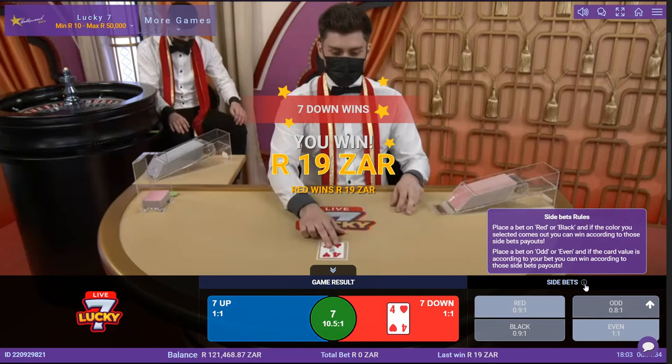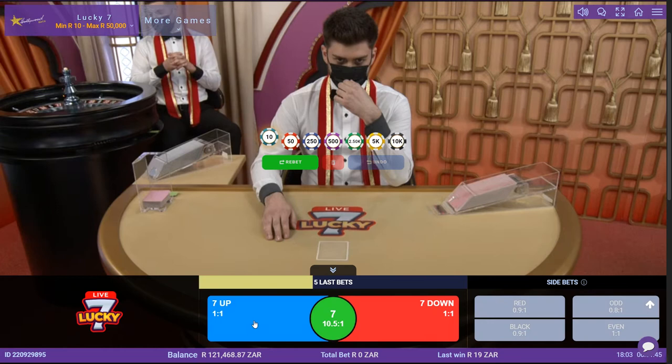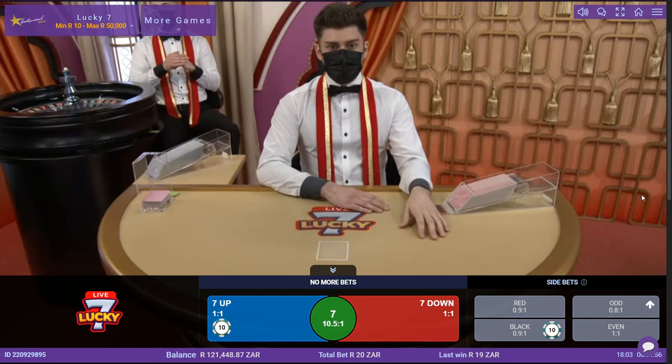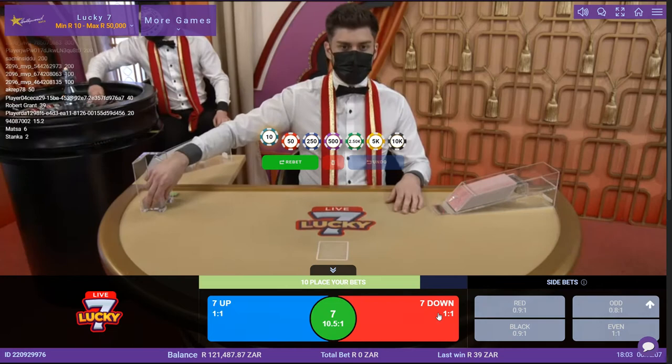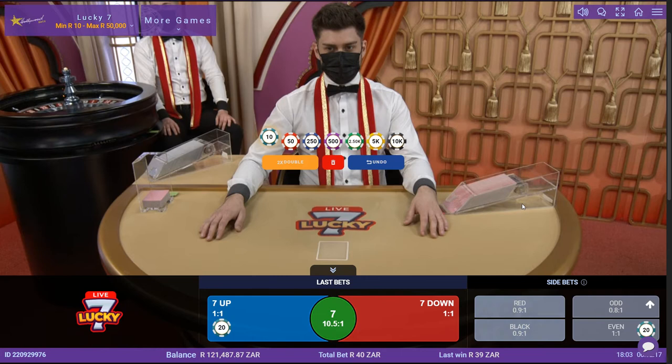Seems like a very simple game. It was red, but it was lower than 7. Let me push the sound up a little bit. Just in time to catch that dude coughing in the background — good thing he's wearing a mask. So I've gone for black and 7 Up again. We got the double win there — we got both the color and the size right. I like betting on overs, I'm going to double up and I'm going to say it's going to be even.